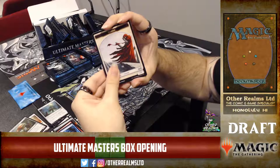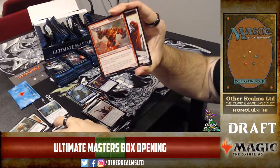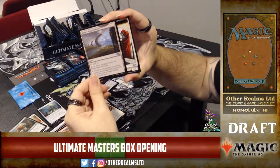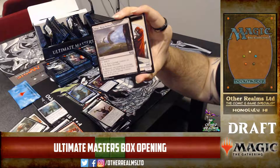Wild Mongrel — back in the day all the removal was limited to colors, so you couldn't remove black creatures, and Wild Mongrel can change its color by discarding a card. And this is Anger — one of the cycle of creatures with a static effect while in the graveyard. As long as you control a basic land of its color and it's in the graveyard, all your creatures get haste. Brawn is the green one that gives trample. Filth gives swampwalk. And there's Glory in white.